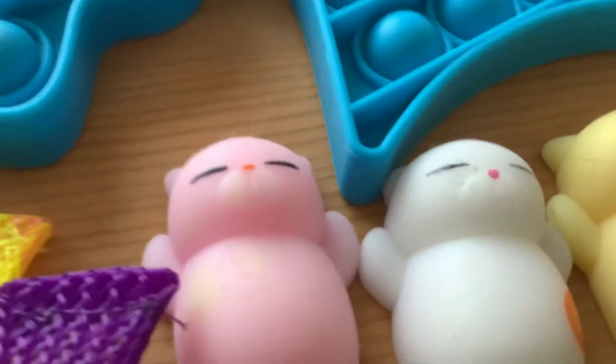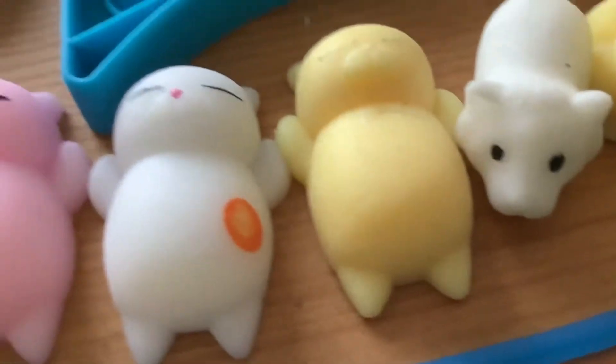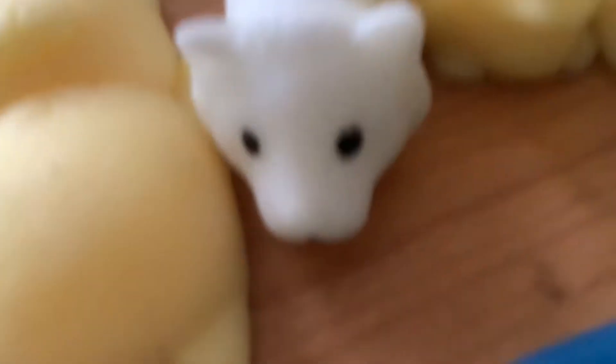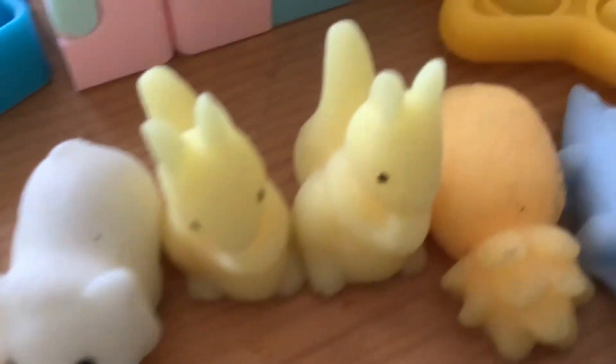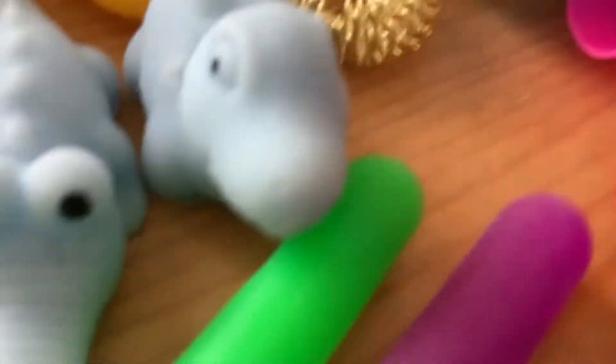I'm just turning it around because this is on a coffee table. We have pink cat mochi, white cat mochi, yellow cat mochi with a fading face. A cute little — let's just call this one lion mochi. Two squirrels. Pineapple mochi — I play with them also at Super Duty. Crocodile mochi and dinosaur mochi.